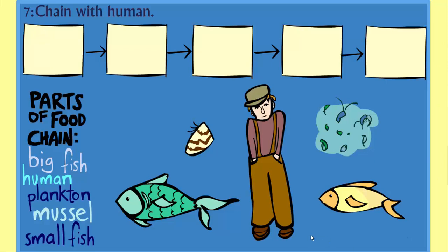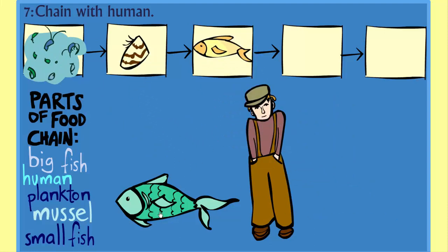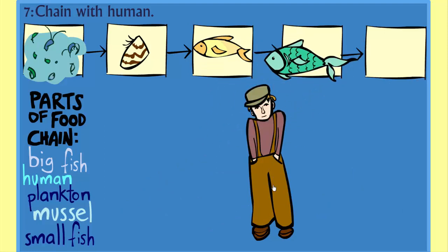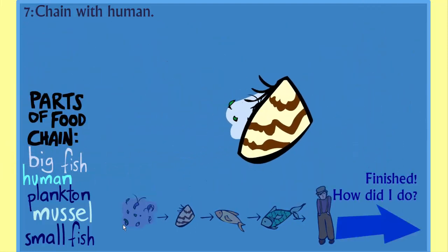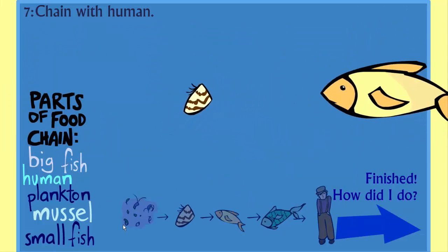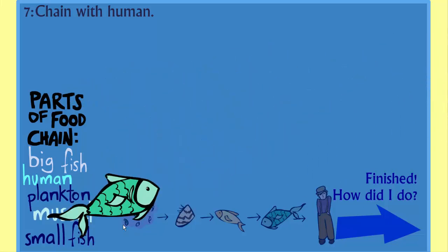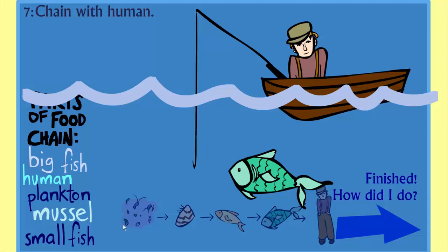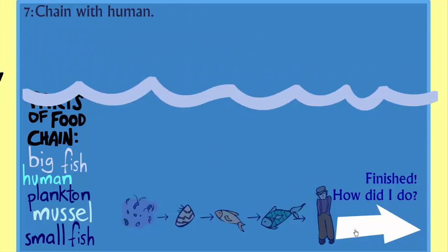Number seven: Chain with human. Plankton, Muscle, Small fish, Big fish, Human. Finished.